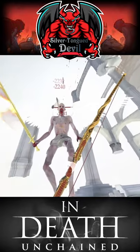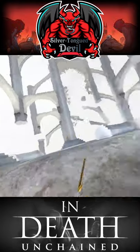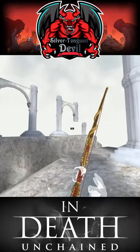Gabriel will always advance or retreat to get into his optimal range for attacking, dependent on your position. Fire a couple of shots off here whilst Gabriel retreats, then turn 180 from Gabriel and get away from him before he's able to set up an attack.